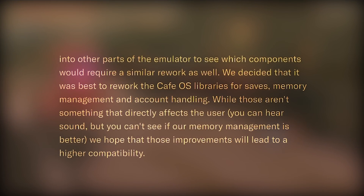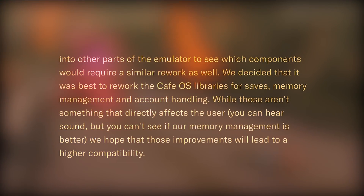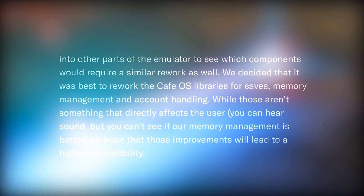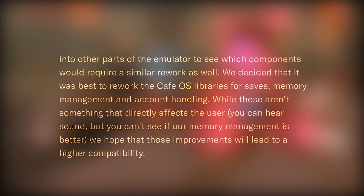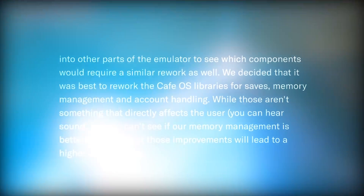We decided that it was best to rework the CafeOS libraries for saves, memory management and account handling. While those aren't something that directly affects the users — you can hear sound but you can't see if your memory management is better — we hope that those improvements will lead to higher compatibility.